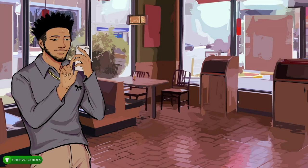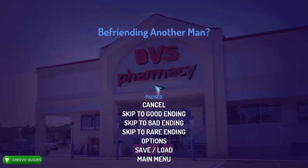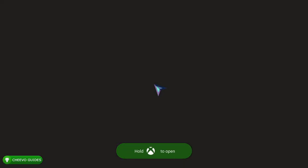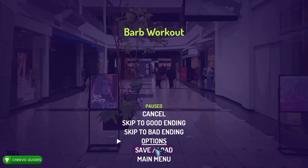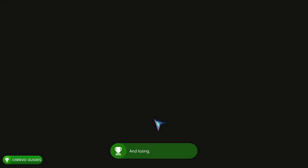Our next two achievements are worth zero Gamerscore, but we have to accept the dates and get one of the endings to advance through the story with Malik. So go ahead and accept the next date, press Start once you get into the date, and skip to the good ending. Do this with all the rest of the dates with Malik — accept the date, press Pause, then skip to the good ending. On the third date, accept it, press Start, and go to Skip to Good Ending to unlock another zero Gamerscore achievement. Press A or B to skip through the screens.